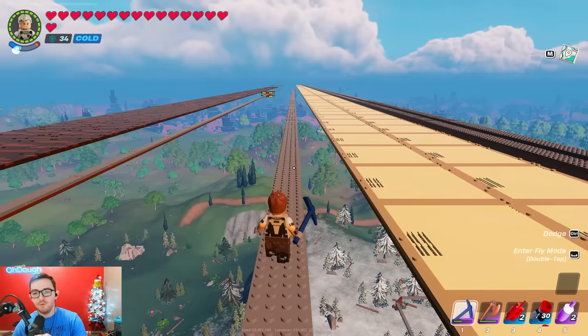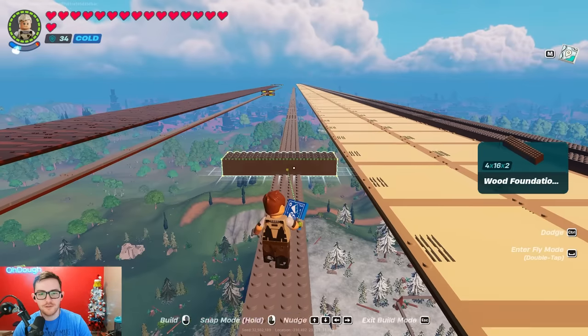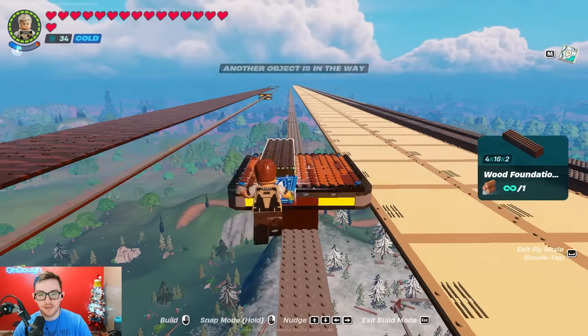If you want to build wider, go ahead and place a bunch of 4x16s as a track. Then place down a 4x16 to start your build. Then grab a dynamic foundation and snap it to center again.